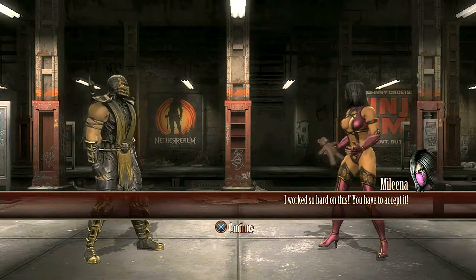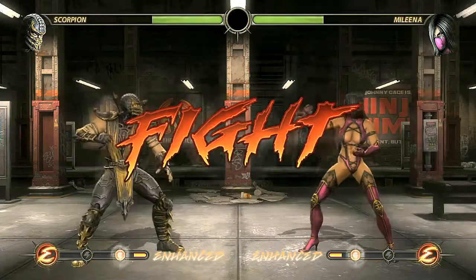Sometimes it was fun stuff, some kind of humorous — like there's a mission where Molina made a teddy bear and she's trying to give it to Scorpion and he doesn't want it, and so you fight.